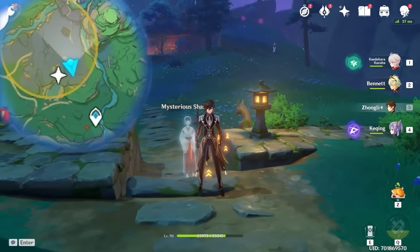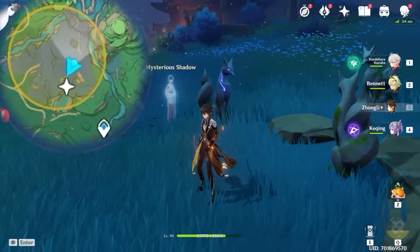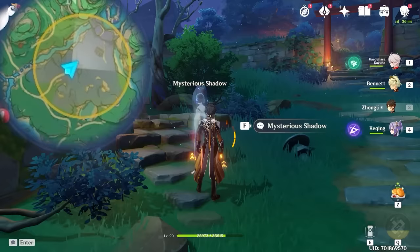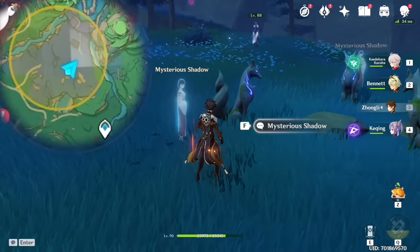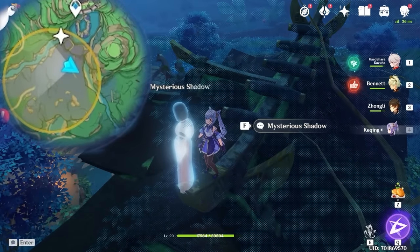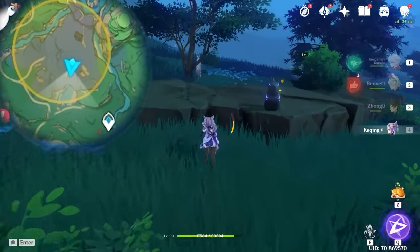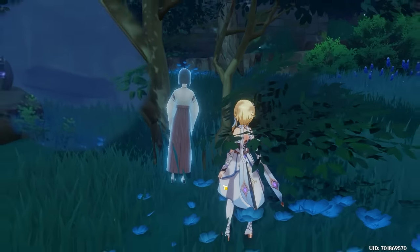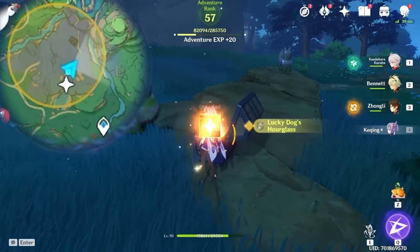There are three of these wandering around. Here is another one. The only goal here is to get all three of them at this fox statue, so don't talk to them once they're here. Here is another one, and she goes up here. The second one is also sitting at the fox statue. The last one is up on this roof of the big shrine, and then she goes way back to this tree. Talk to her again and that should do it.